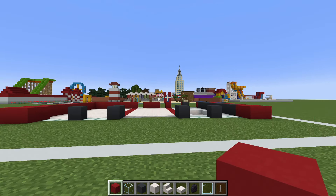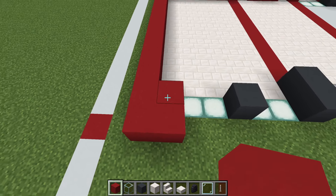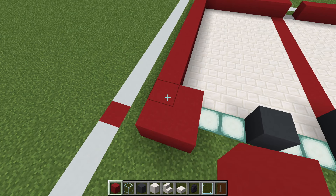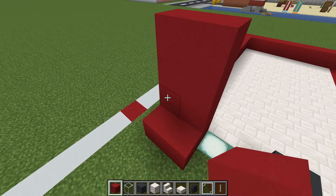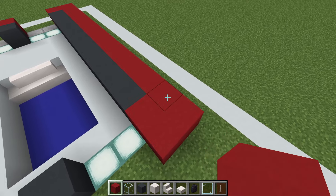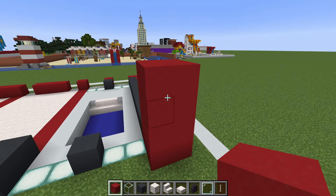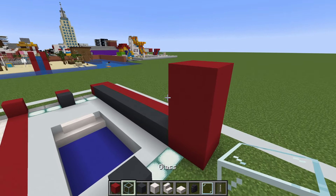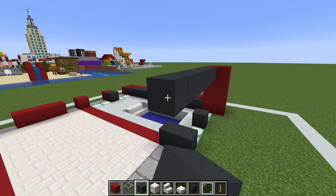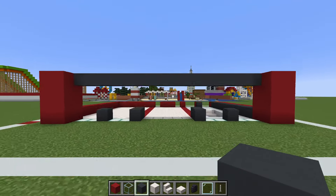Next we are going to work on the front of the gym. Come all the way over to the left hand side and extend each one of these four red concretes up by three — one, two, three — and do the exact same thing on the right hand side. Next we want to place a row of grey concrete that extends from the inside of our pillars and connect left to right like this.